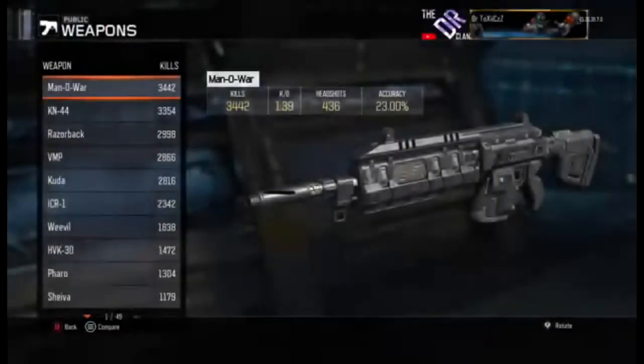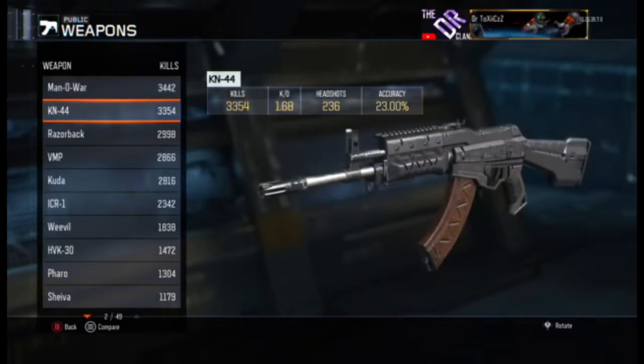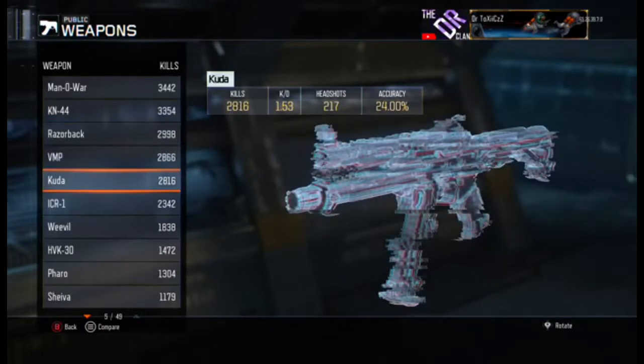His deadliest weapon is the Man-O-War with 3,000 kills, a 1.39 KD, and 436 headshots. His second deadliest weapon is the Kuda with 3,354 kills, a 1.68 KD, and then the Razorback and VMP.